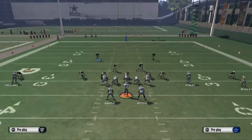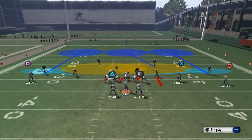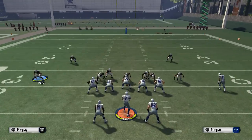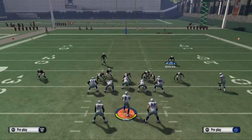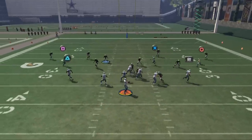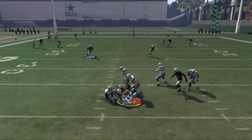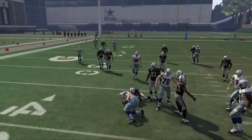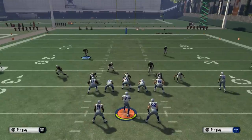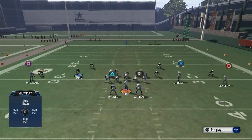Now this blitz is also finicky and kind of weird. What most people would do is zone Smith out to the flat, take Maze and throw him into a deep third, and re-deep Woodson for a really locked down coverage. But watch what happens if you do that — the tackle slides out and picks it up. He does it with any adjustment you make. You have to leave that end bringing pressure, so it's not like a two-man edge heat, but it is something.